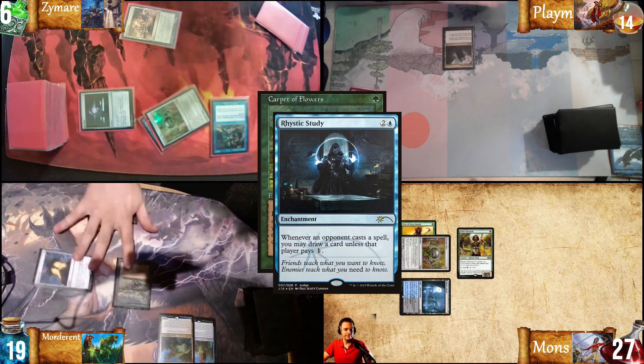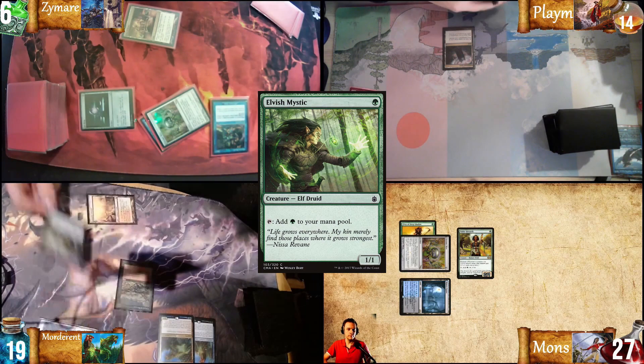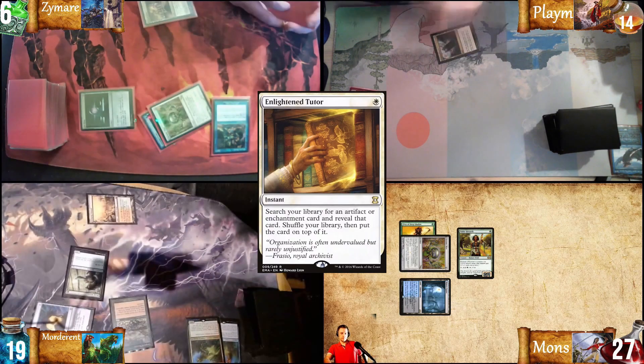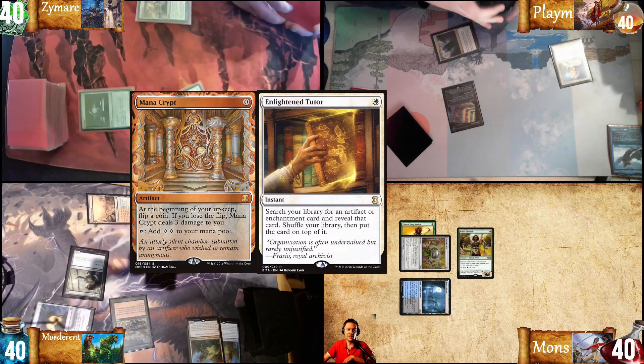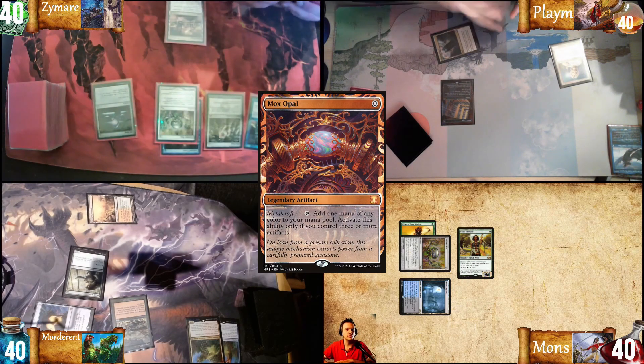I'll play Rhystic Study, do my second main. I'll get a green. You can draw another one. Because I'll play an Elvish, pass the turn. And play Enlightened Tutor for a real mana group. That play is definitely the boss Mana Crypt. Draw for turn. Mox Opal. You have Metalcraft, like a boss.